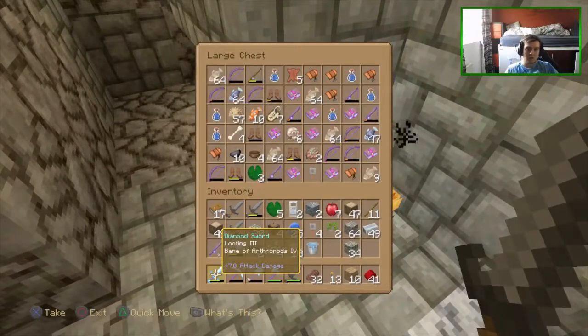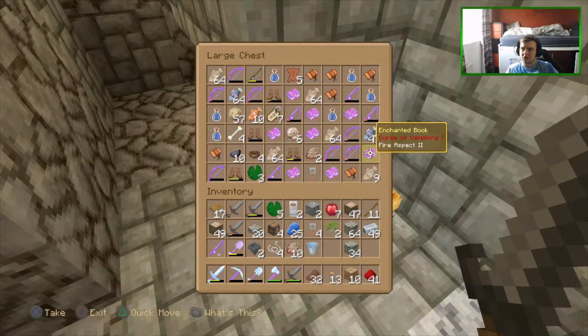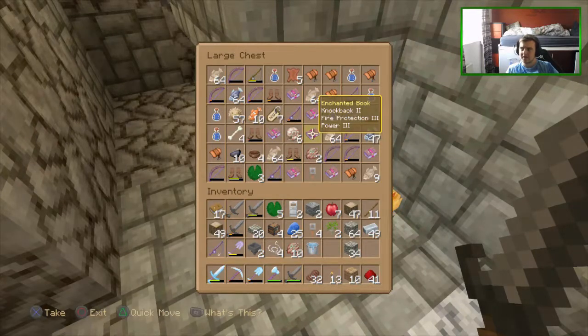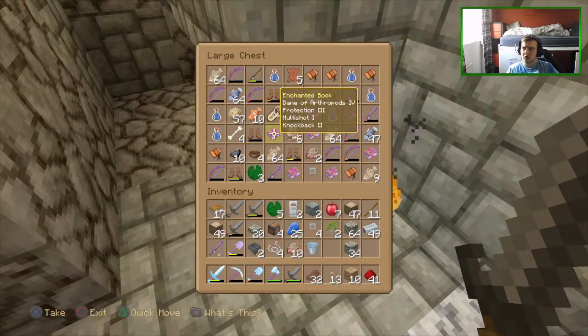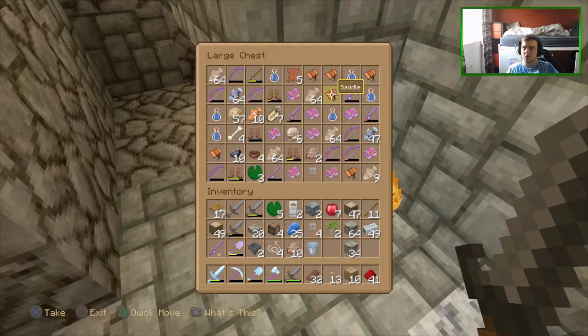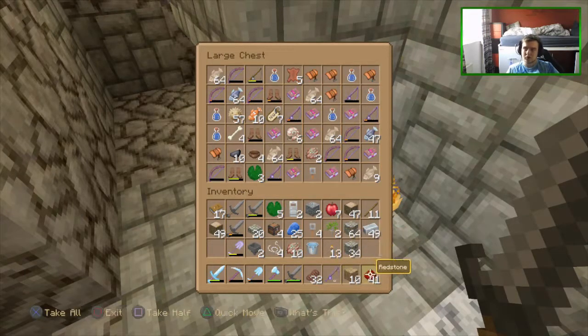The fish farm is actually full. We have a punch one book, sharpness three, protection three, curse of vanishing, fire aspect two, knockback two, fire protection three, power three, infinity one, luck of the sea two, efficiency four, and piercing four. I think I'm going to put infinity on a bow since it's quite rare to get. We also got multi-shot, knockback, protection and bane of arthropods - probably going on a sword. And we have loads of saddles, water bottles, bows, and a mending fishing rod with luck of the sea two, unbreaking three, mending one and lure two. It's pretty stacked for what it is.